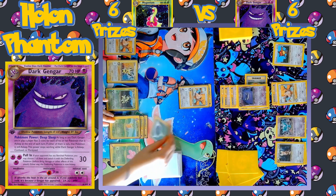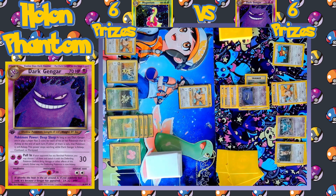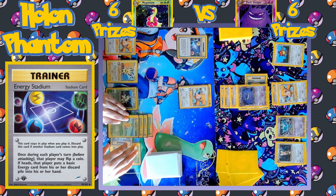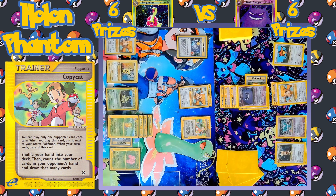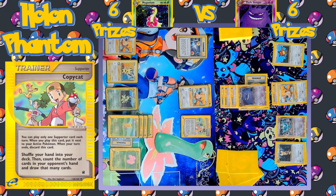Turn passes over to the Meganium side. A third Grass energy is equipped to the Exeggutor. An Energy Stadium is played. A Focus Band is equipped to the benched Exeggutor. Copycat is played — shuffle and draw seven. The player really needs to get Meganium onto the field; it's going to be the main support Pokémon for the deck. Although it is possible for Exeggutor to take a KO this turn.